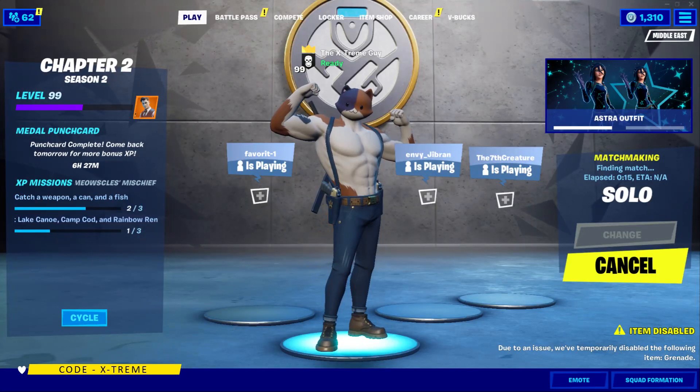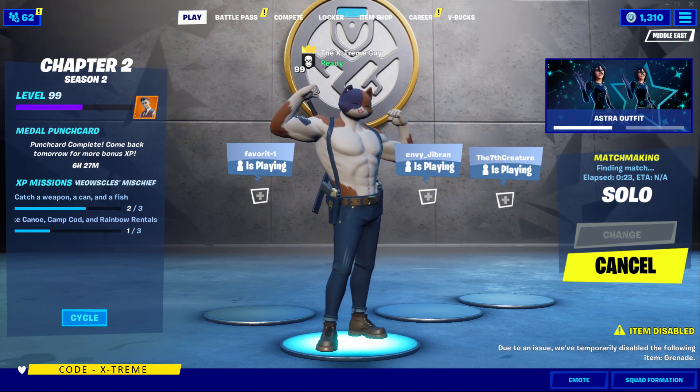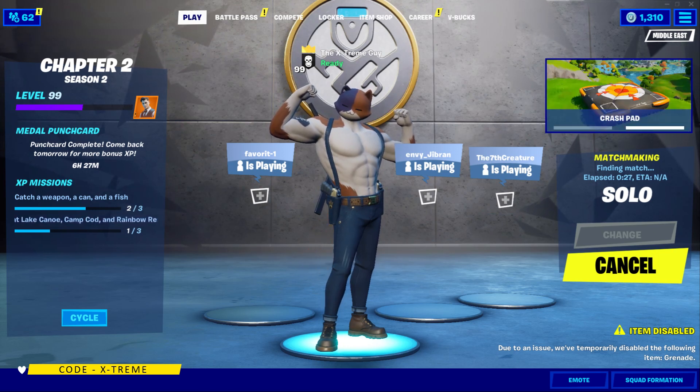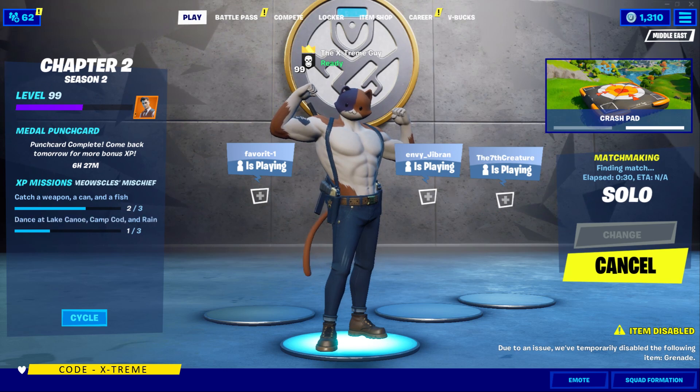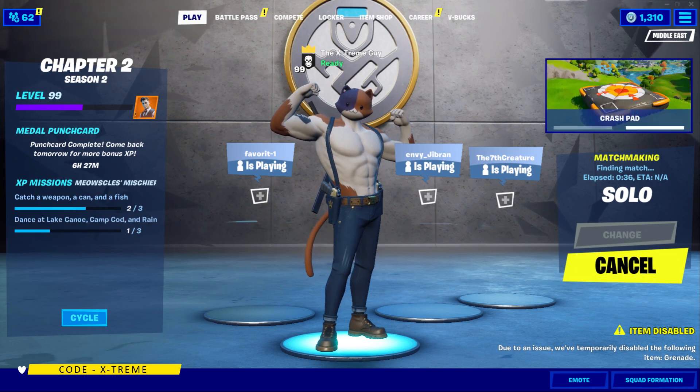Hey, what's going on everybody? Welcome back to the channel and welcome back to Fortnite. In this video, I'm going to be showing you guys how to complete a challenge from Fortnite Chapter 2 Season 2 Week 7, Skye's Adventure Missions. The challenge that we are going to be doing for today's video is going to be pull a player or a henchman with a harpoon gun. So this is going to be the easiest way to complete this challenge.